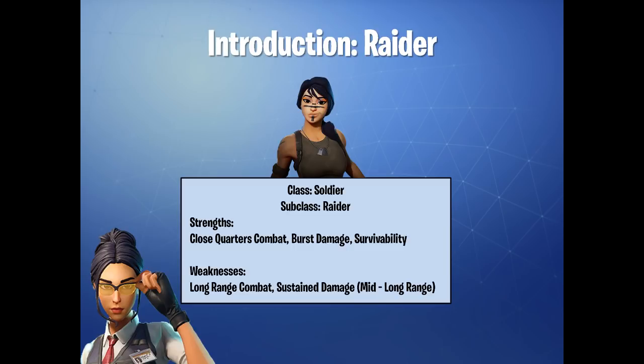Moving into the Strengths and Weaknesses: in terms of what the Raider does well, it excels at close quarters combat, burst damage, as well as survivability. Now in terms of weaknesses, long-range combat and sustained damage at mid to long range is not quite one of the Raider's strengths — in fact, it's one of the weaknesses.